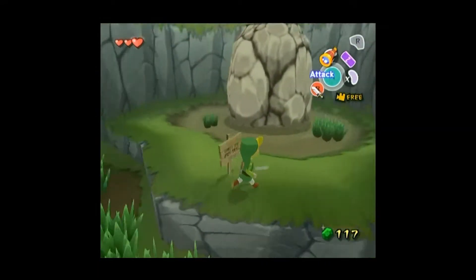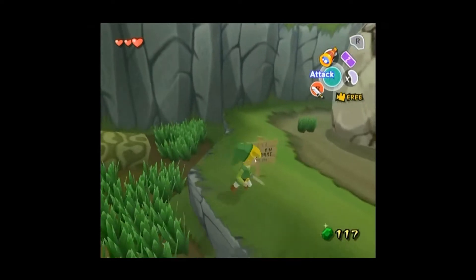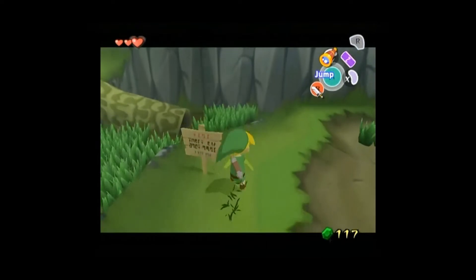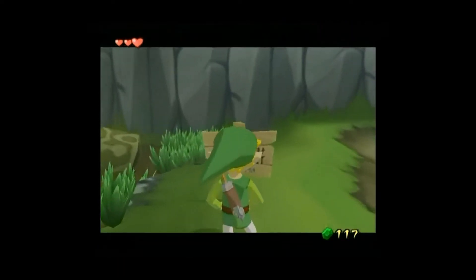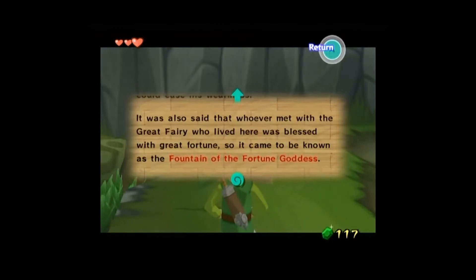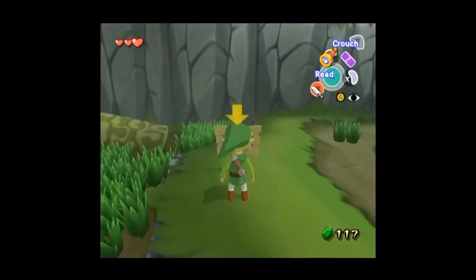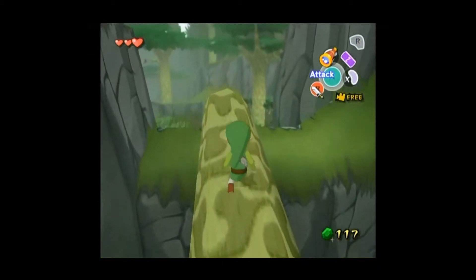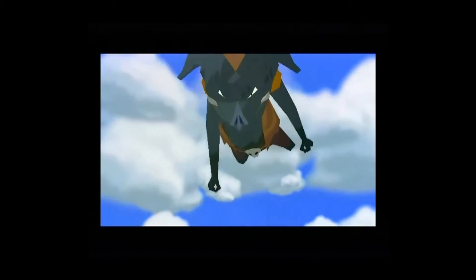There's a big rock here. Let me look at the freaking sign. Fairy fountain site - the fountain of the fortune goddess. But we can't do anything here, there's a big rock blocking the way. That sucks. Well, that doesn't look good - they are airdropping guys on me. That's unfair.